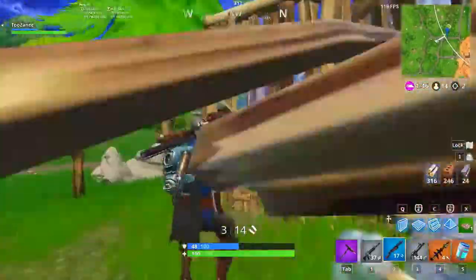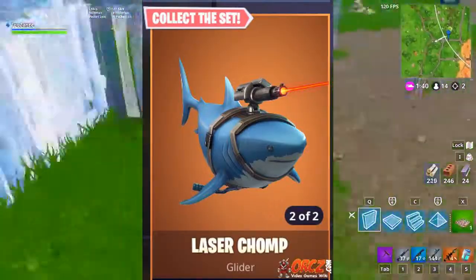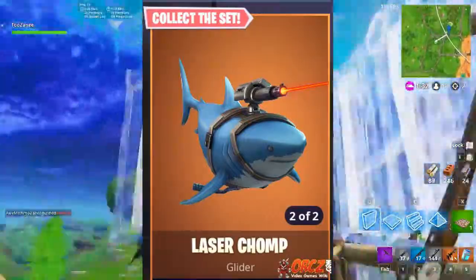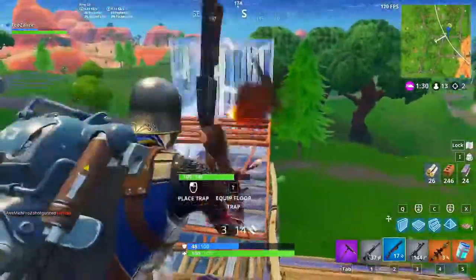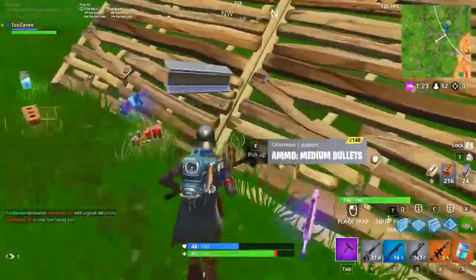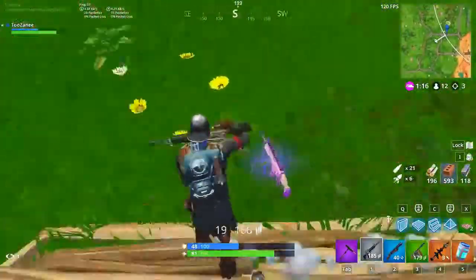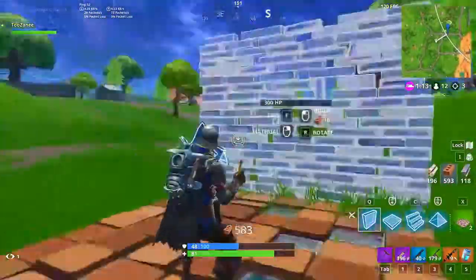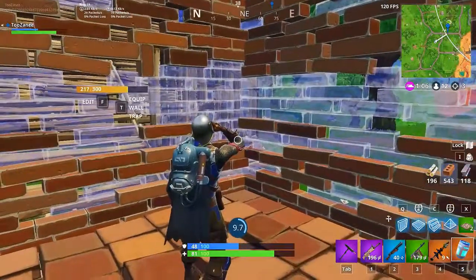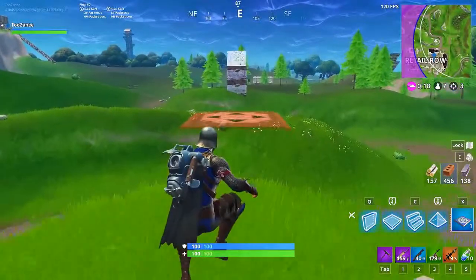Coming in at number 5 is a very special one — Laser Chomp. A lot of people really love this glider. This is the second legendary glider ever, so it has to be ranked pretty high. But even if it wasn't legendary, I would still rank it high. It's a shark with a laser beam — it just looks absolutely amazing. It's so creative, and it's kind of obvious why it's cool. I didn't expect Epic to put this in the game but it's just really crazy and I thought it deserved the number 5 spot.